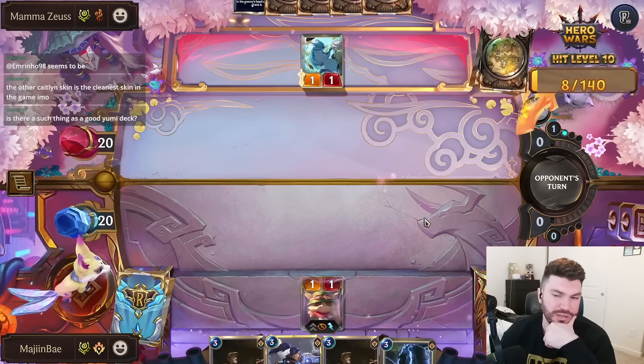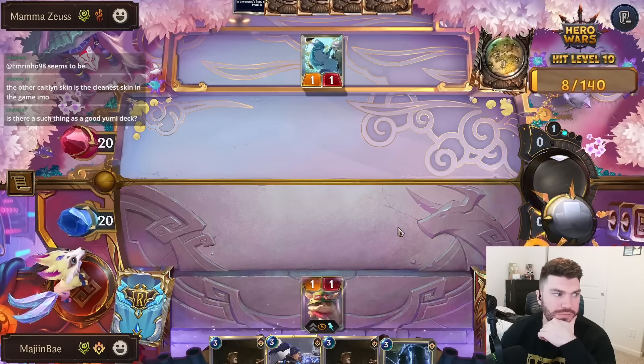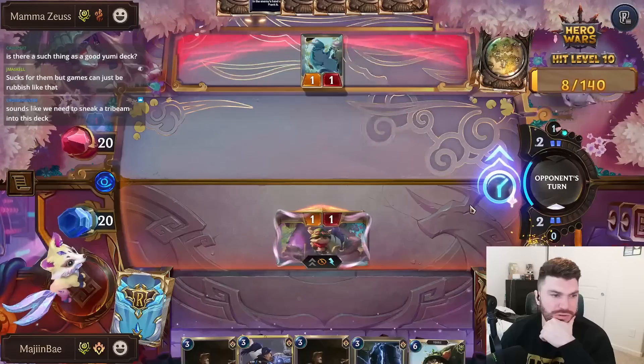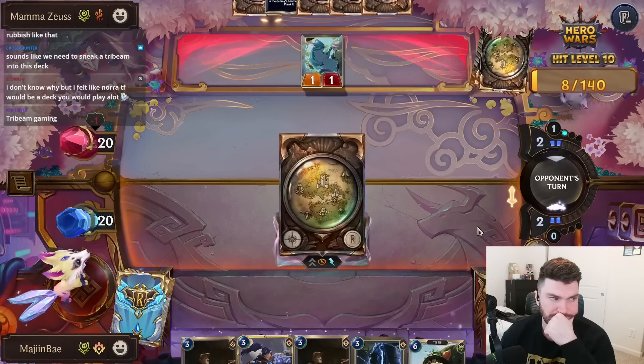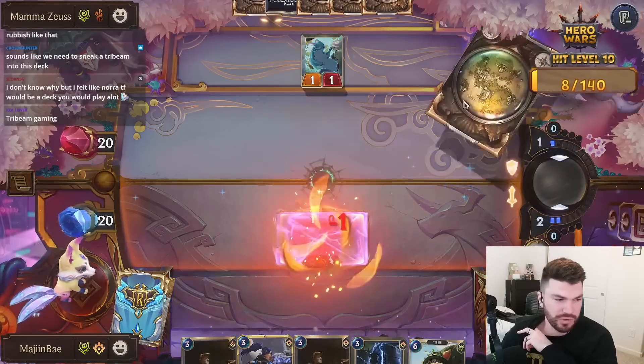I'm gonna cast him right now because I want to open attack. Heavy Metal and stuff — Ava. There's turn-two Pokey like we said.